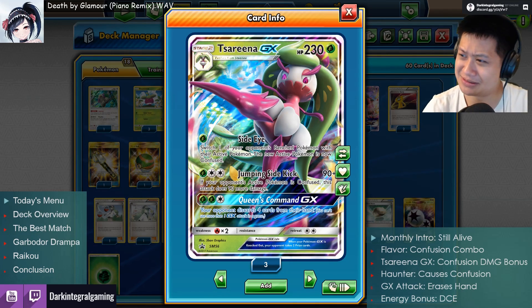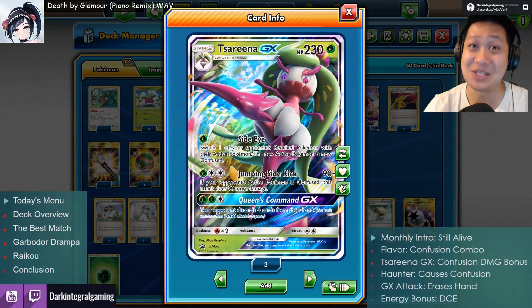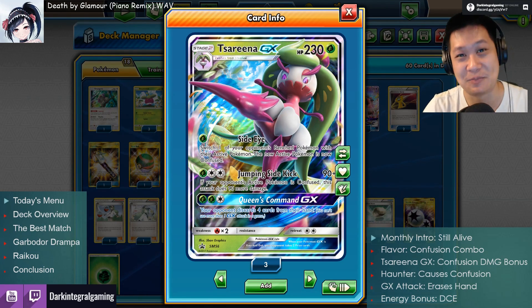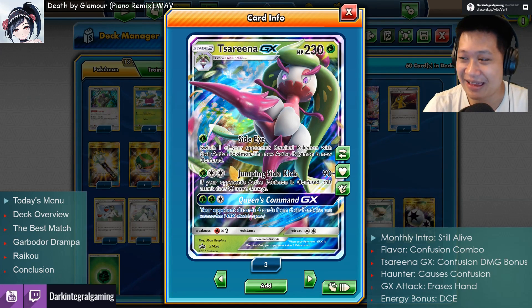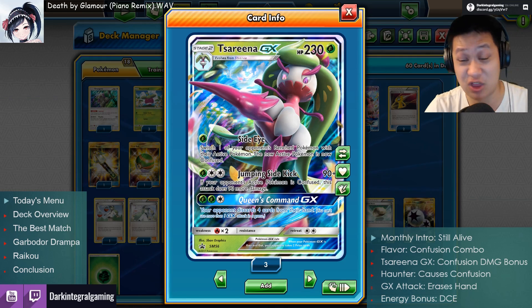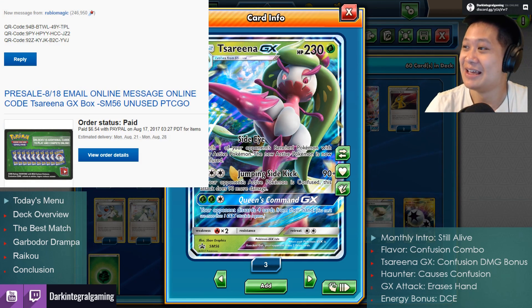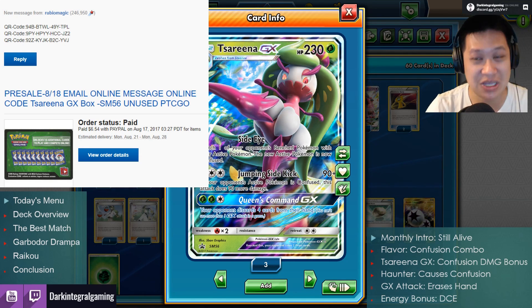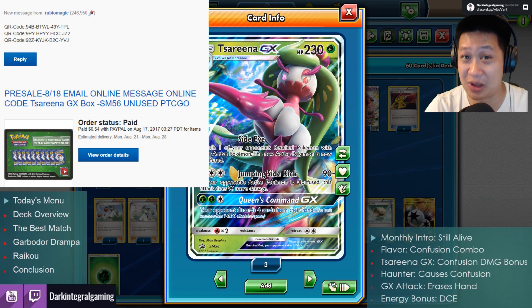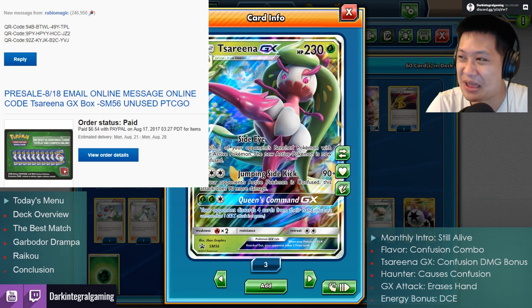Wait a minute, I don't recognize that card. Is that from Burning Shadows? No, it's not. It's from one of those special boxes with the promos in them, so it's been unique and they may be expensive to get three copies if you bought all three boxes. So I went the cheap route — I just paid $6.54 on eBay from Ruby of Magic, who sent the codes pretty much right away. So thank you Ruby of Magic, that's how I got the card.